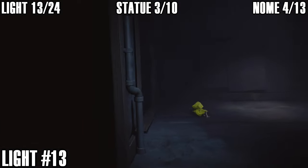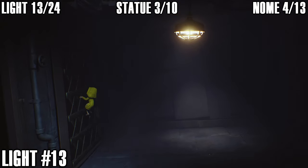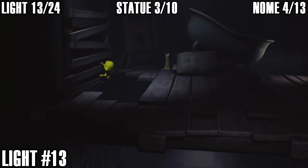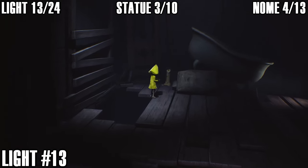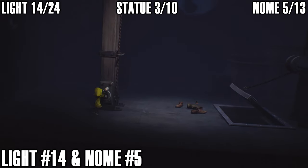You have to use the cage to jump up to the switch to get through the door just after that, and if you climb up to the top you can find another light — a candle right here. That's light number thirteen.